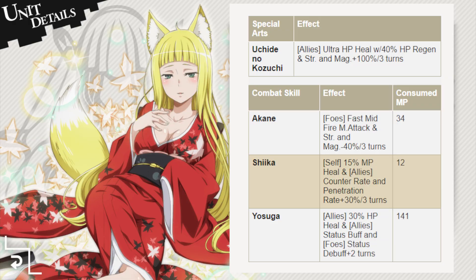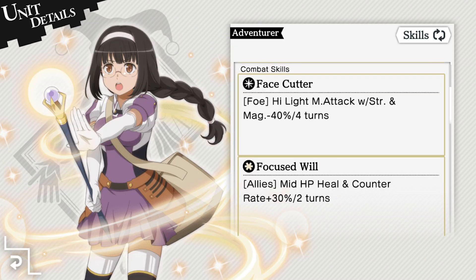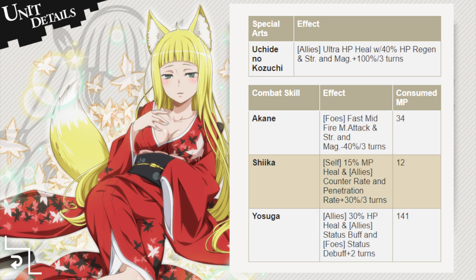Her first combat skill is Akane, an AoE fast mid-fire attack that reduces enemy strength and magic by 40% for three turns. You'll definitely want to use this skill as one of your first moves with Haruhime in your party, as it'll drastically reduce the amount of damage you'll be taking in encounters. Because it's a fast move, it'll go towards the beginning of the fight, making Haruhime the more attractive support unit option compared to Linae, whose debuff has no fast modifier.